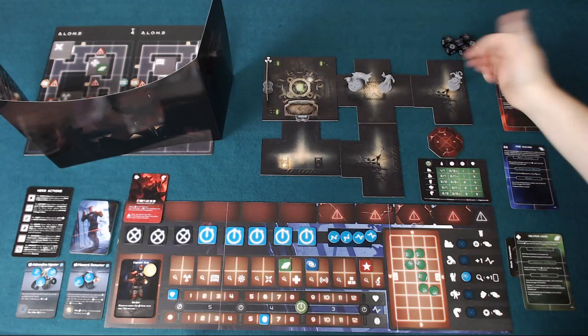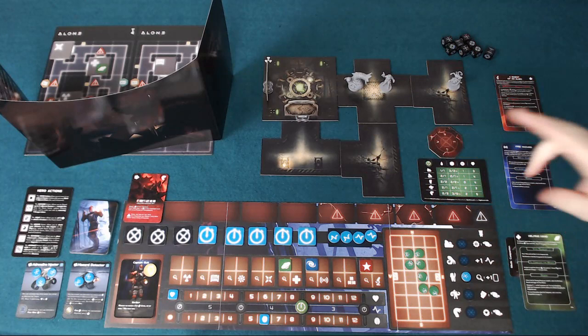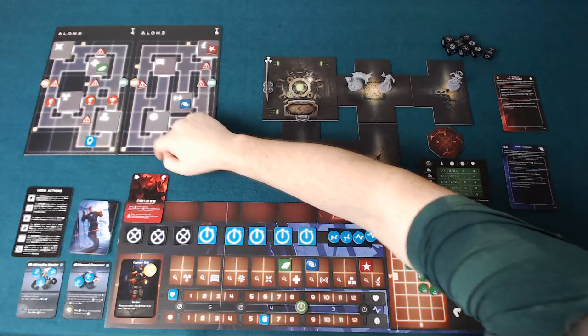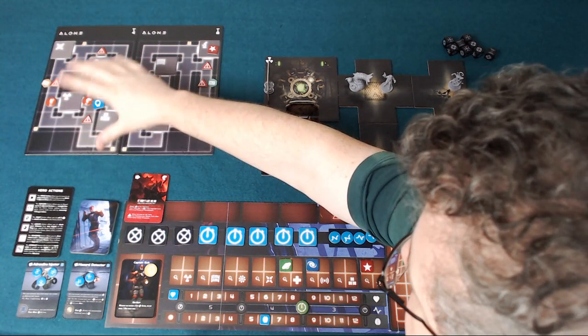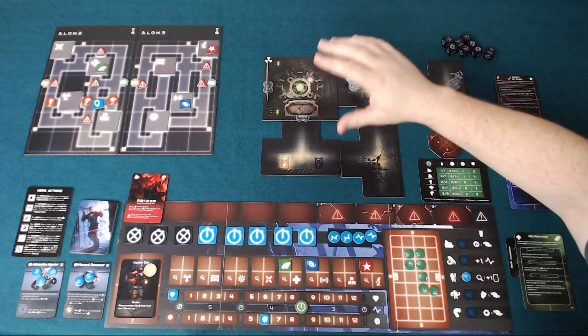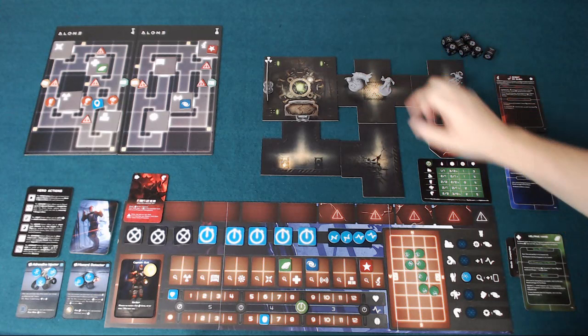Another thing you can do is explore: you choose a direction and the alien players will tell you what's in that direction. The alien players behind the screen have the entire map laid out — they're always keeping track of exactly where the hero is, where the different monsters are, which areas are lit or unlit, which are dangerous, where the different rooms are, and where the missions need to be completed. The hero starts on just one tile with none of this knowledge and must move around, explore, and find out what's going on in order to complete their missions before the creatures kill them.